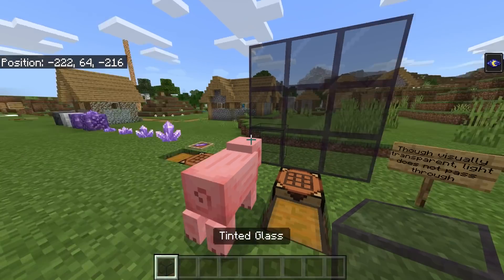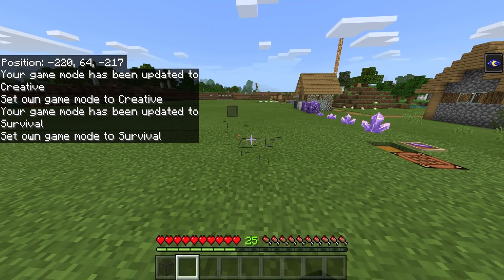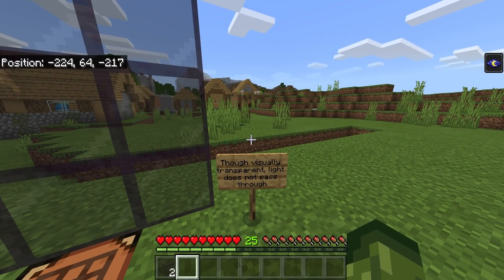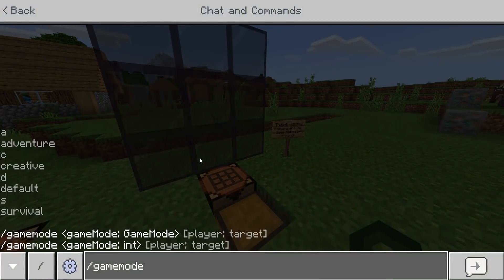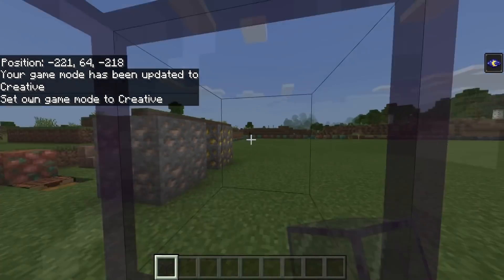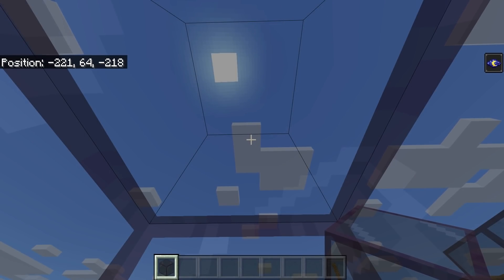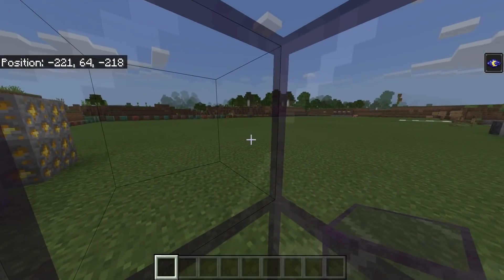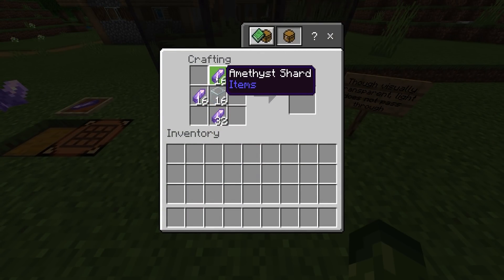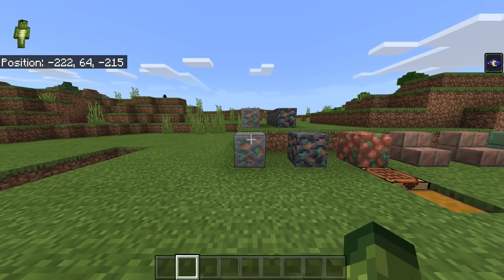Tinted glass is a feature that doesn't get talked about enough. Unlike regular glass, when you break tinted glass in survival you get the item back. Visually it's transparent, but light does not pass through this block at all. This could be really cool for things like mob farms — you can see in but it still blocks light. To craft it: glass in the middle, amethyst shards on the outside, and you get 16 tinted glass.